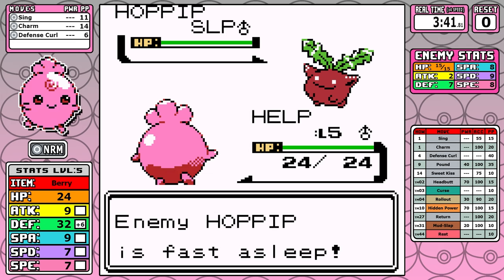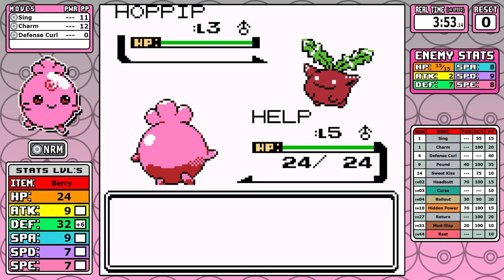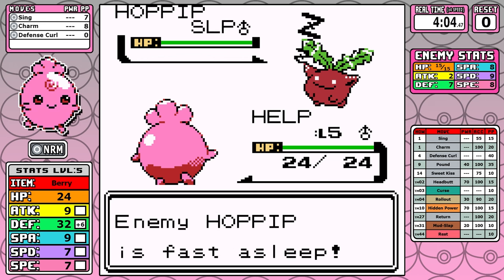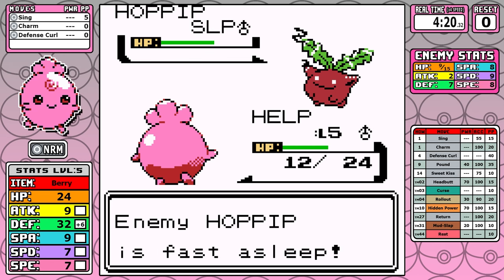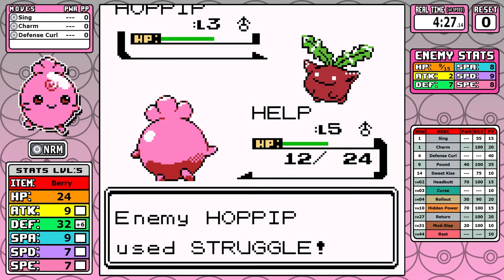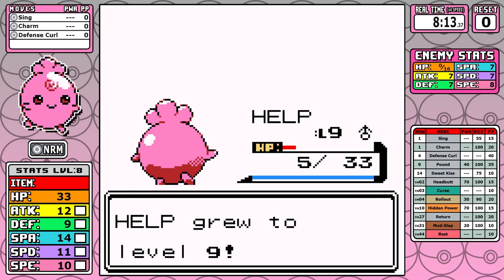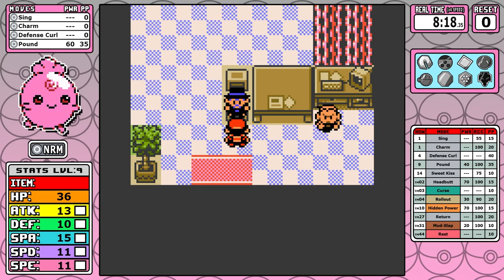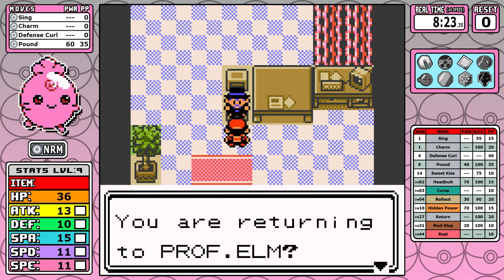If you utilize Sing and alternate between depleting your PP, it's really not that bad — just a little time consuming. Once you finally get through all that, you're ready to start using Struggle to get up to that level 9 mark. Being in the fast leveling group means it's really not that bad. I move over close to Mr. Pokemon's house because it's more efficient — you get a free heal when you trigger the dialogue — and we can finally begin the run at about 8 minutes in.